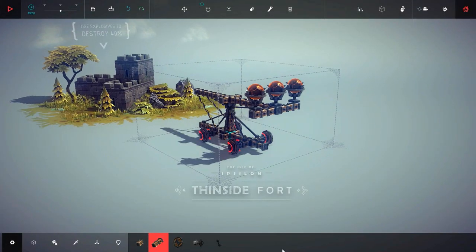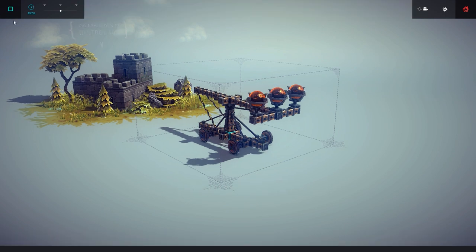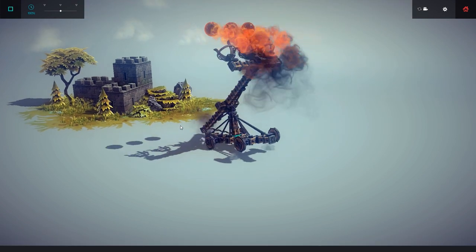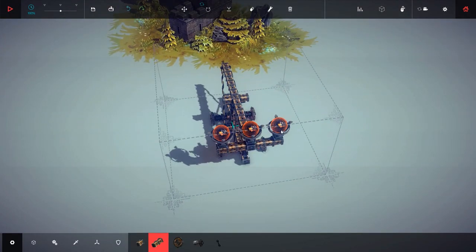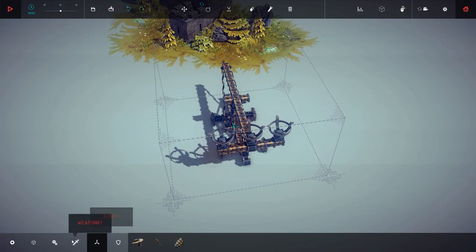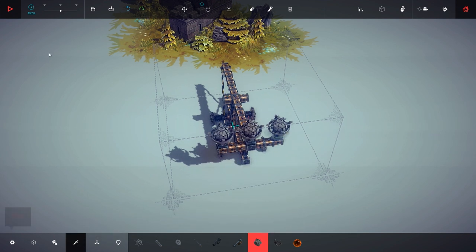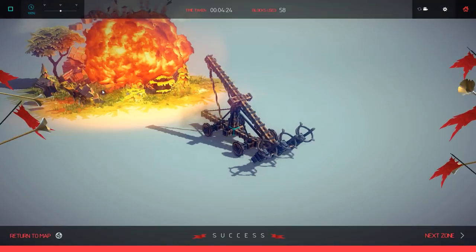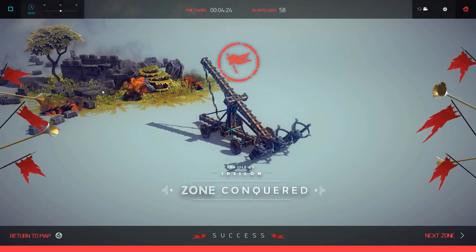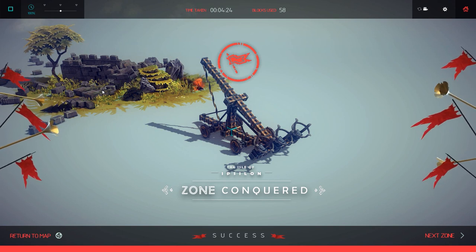This is all new to me. Use explosives to destroy it. It's kind of what I did last time — except those aren't explosives. So we need explosives, right? Is that all we're going to need to do? That's slightly less fun than I expected it to be.